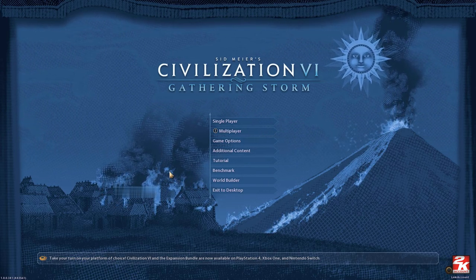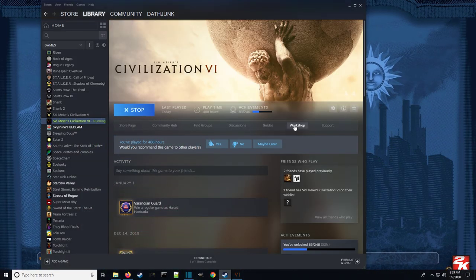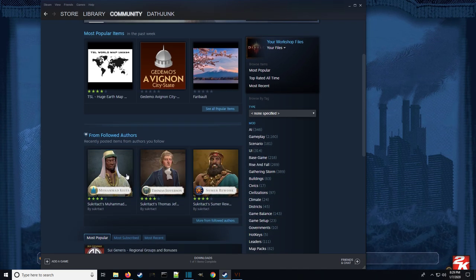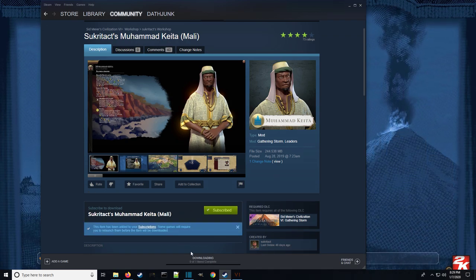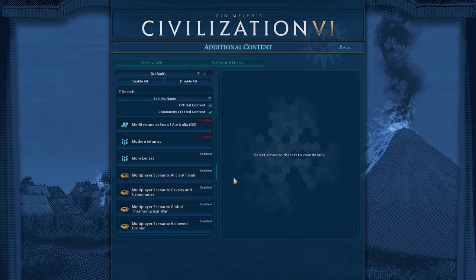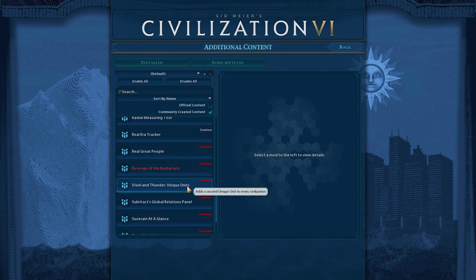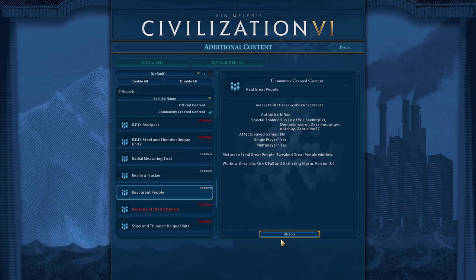If you do not know how to install a mod, I'll show you how to install it through Steam. You click on the Workshop tab, or go through Community then Workshop, and find your way to Civilization 6. Click on a mod and just click Subscribe — it'll download right to your computer. When you're in the game, go to Additional Content then Mods. You can unclick Official Content to see all your installed mods, and enable or disable them at will.